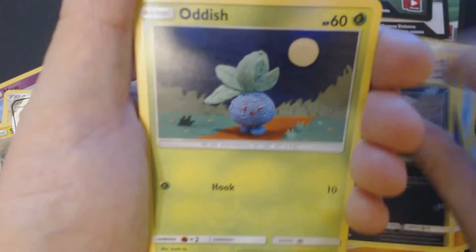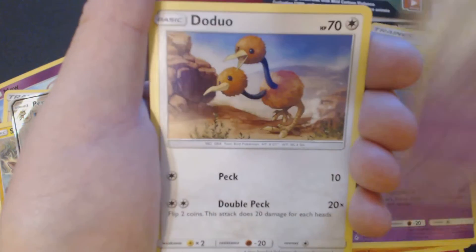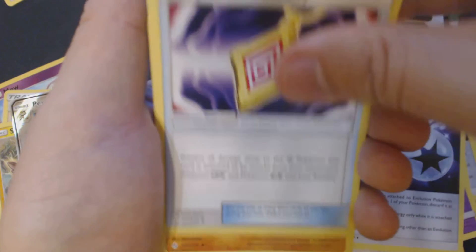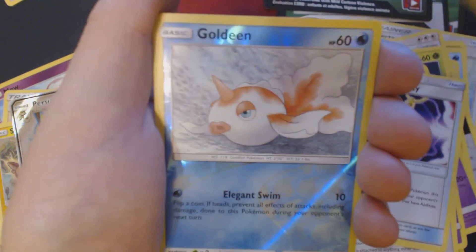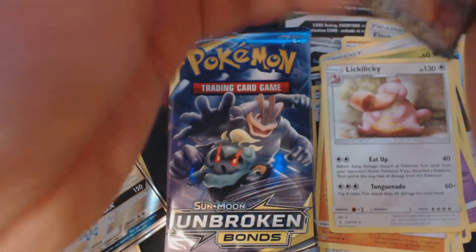We've got here Sandile, Oddish, Zubat, Kofeng, Doduo, Grass Energy, Triple Energy, Fairy Charm Ability, Tyrogue, Reverse Holo Goldeen, and Rare Licky Licky. This should be pack number 4, I believe.